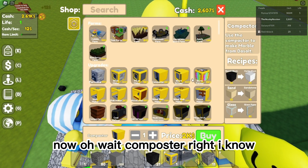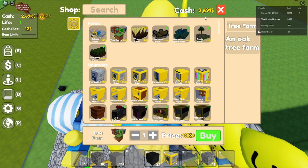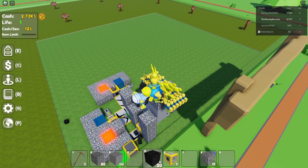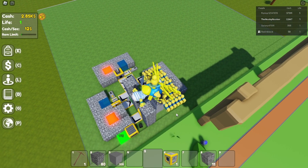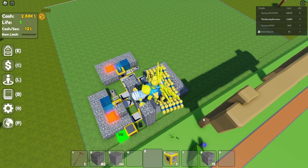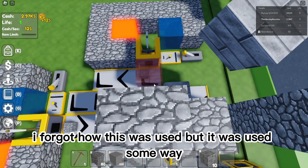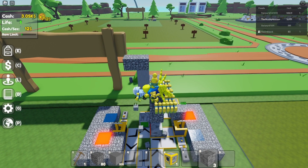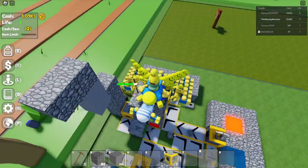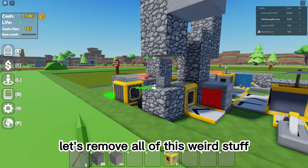Composter — right. How do I make sand? How do I make sand? I have all this stone brick. I forgot how it was used but it was used some way. At least we're making money — that's pretty good. I must remove all of this weird stuff.